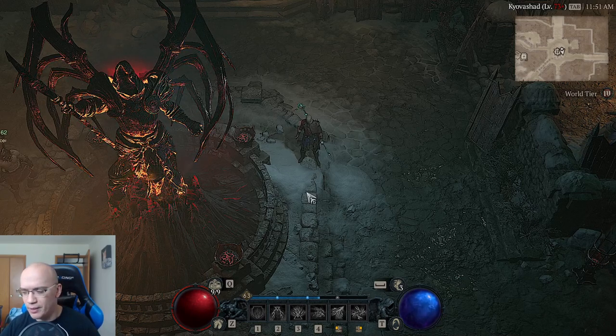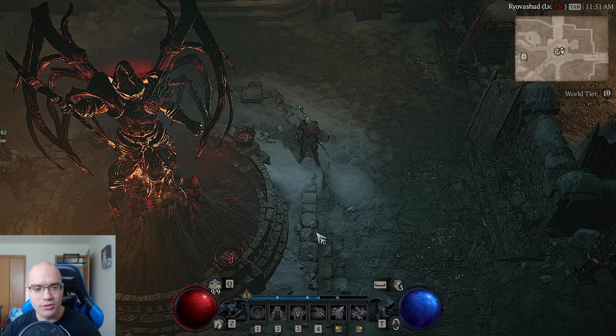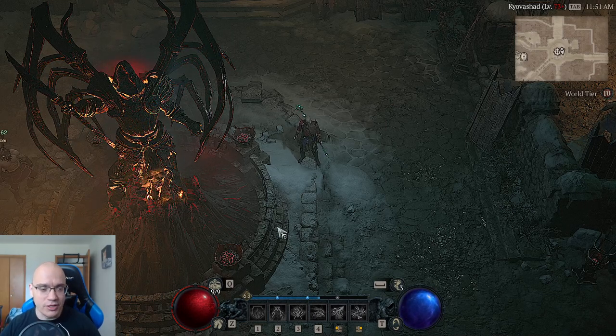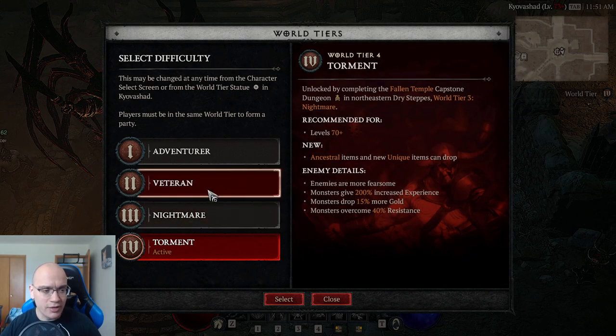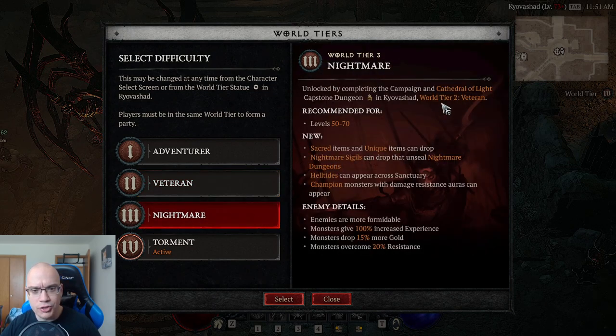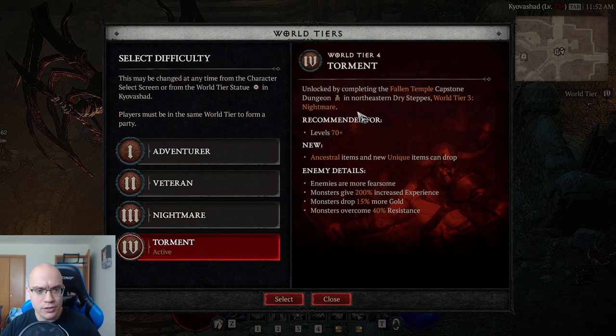There is a dungeon called the capstone dungeon in each of the difficulties. From veteran to nightmare, the one in veteran is called the Cathedral of Light and the one in nightmare is called the Fallen Temple. Once you complete it successfully you're able to access torment.